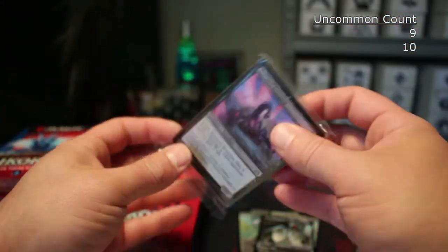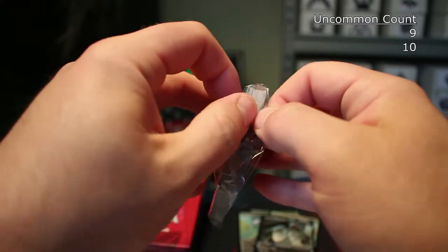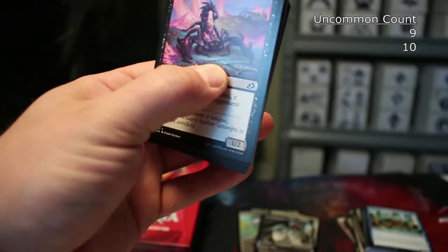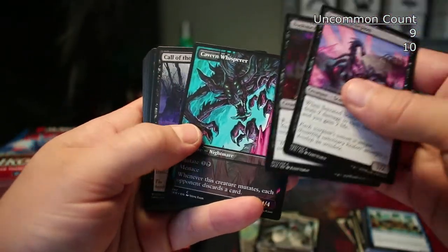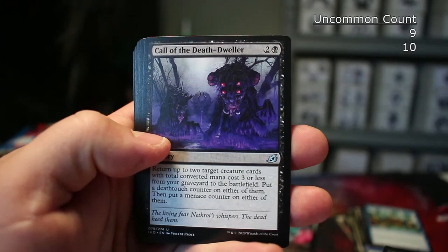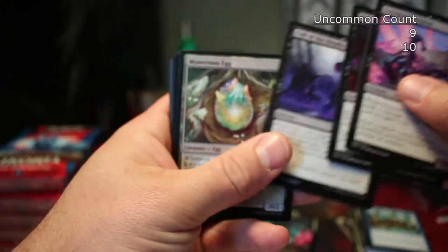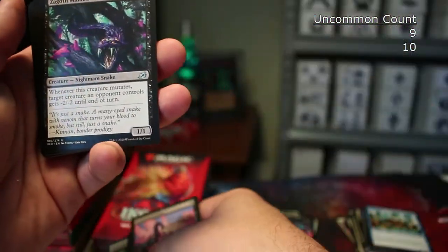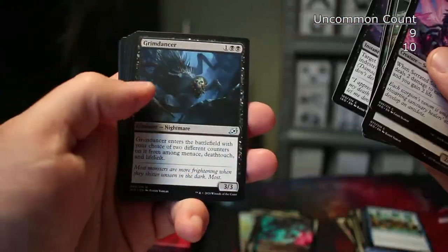I'd really love to open at least one of those special lands, the Triomes. Alternate art Cavern Whisperer — see, this is the thing: if I was taking out my trash on a Thursday night and that card popped out at me, my pants are gone. The Chittering Harvester is also creepy. We got three uncommons in a row. They had some good creepy black cards in this set. Grim Dancer looks pretty creepy. Blood Curdle is decent removal in the common slot, which I like when I'm drafting.